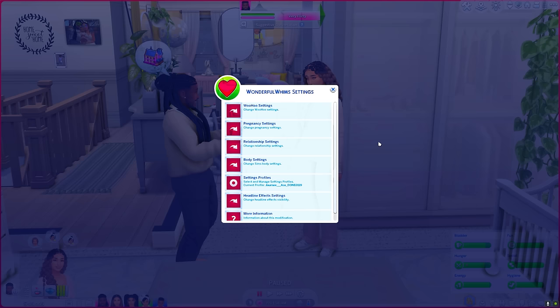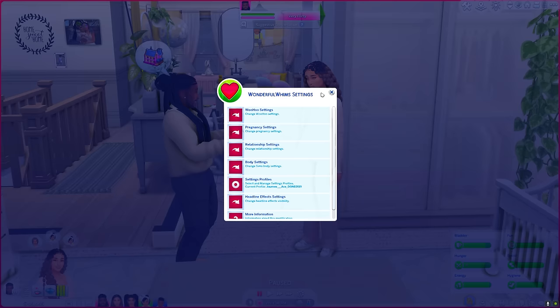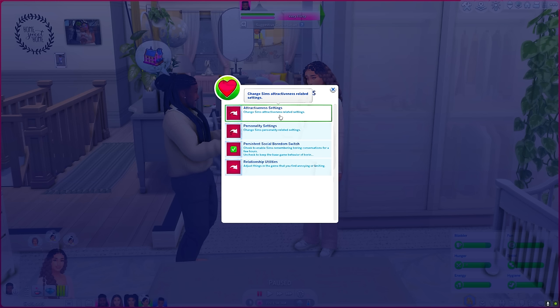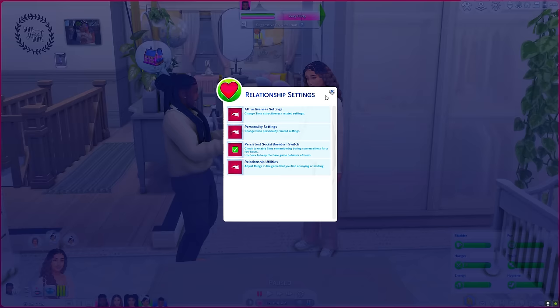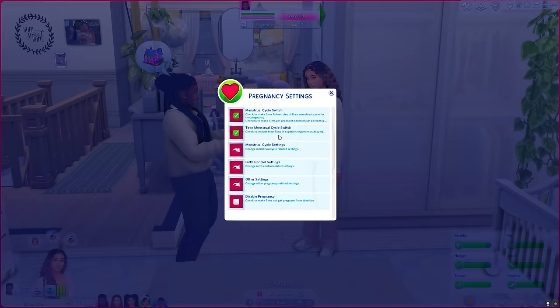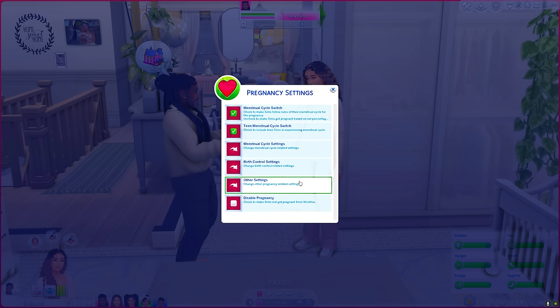Now getting into romance and relationship mods — one of the biggest mods is Wonderful Whims. Wonderful Whims is right up there with MC Command Center; it's another command center centered around relationship and romance, down to woohoo settings, pregnancy settings, relationships, body settings, and more. This is the mod I use for my Sims to have a menstrual cycle and fertility settings. Your Sims can even catch something if they're with too many people, they'll sweat after working out, and you can set up attractiveness and personality settings.